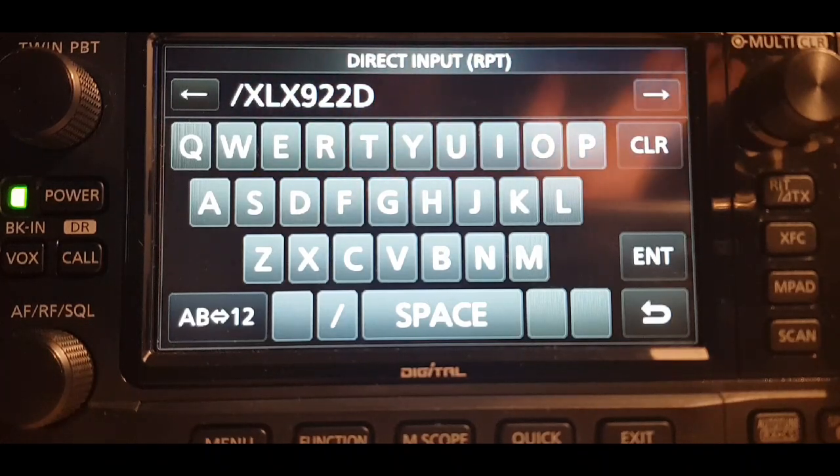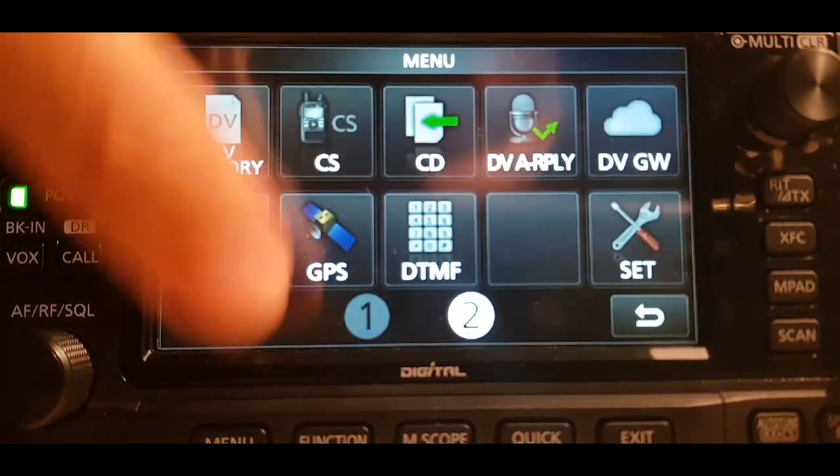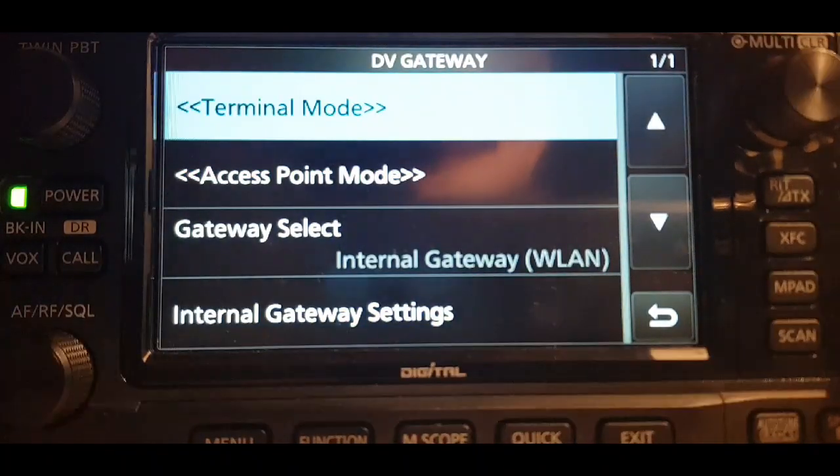Put in XLX 922 D. Obviously there are hundreds of other things you could connect to, but this gets you on CQ UK, which is excellent. Enter that — don't forget the slash at the front — and enter. So you're there.